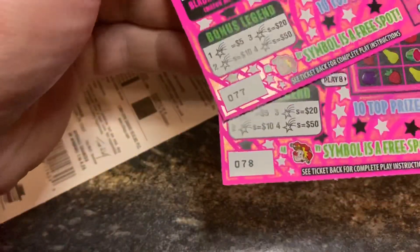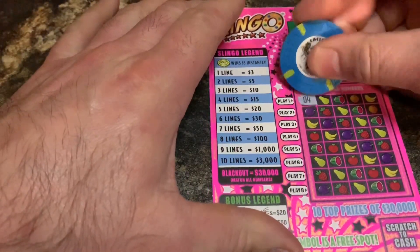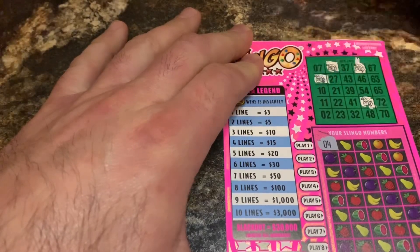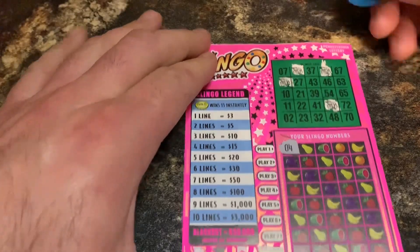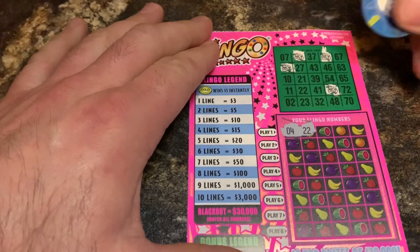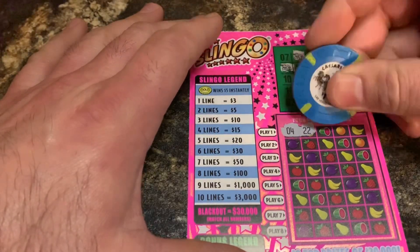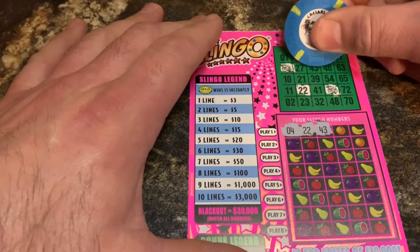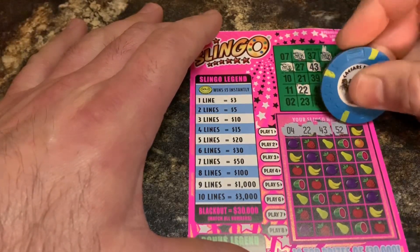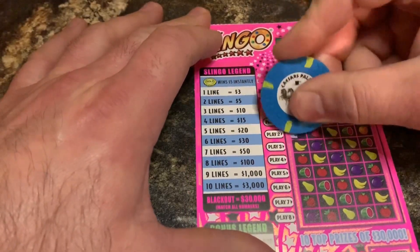The numbers I got are 76, 77, and 78. We're gonna start with 76. First number is four — let's scratch our little jokers first. No four, no 22 either... oh wait, yeah we do. I know I'm gonna miss some numbers on here — if you catch something feel free to leave it in the comments. I do scan these after every single time. Looks like we need two more here to get a line.